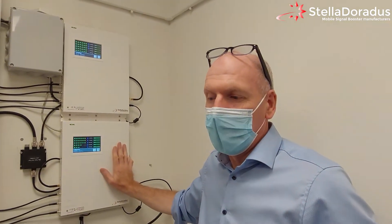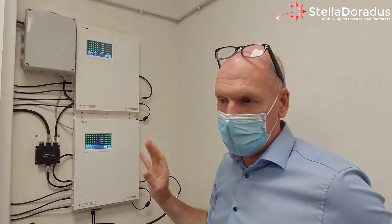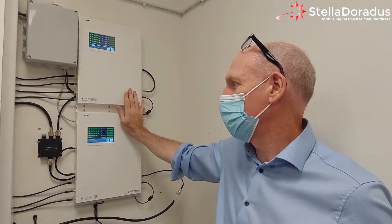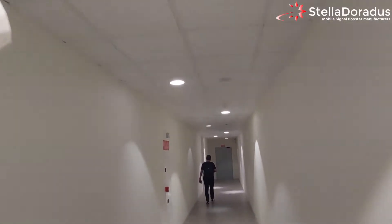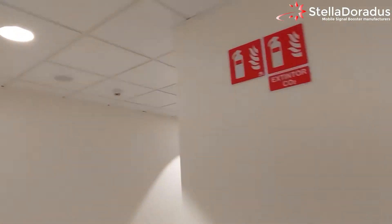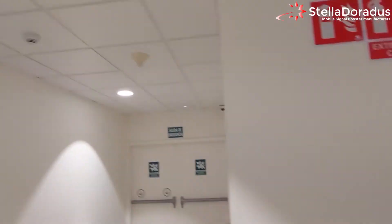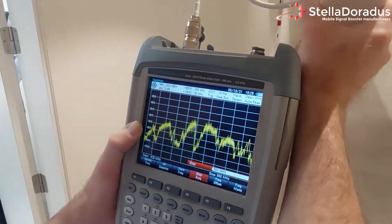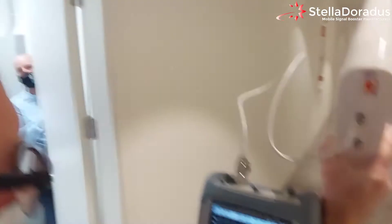What I want to show you is what the system does. Outside of this corridor here there is no signal unless we have the system switched on. There's one of the antennas here you can see in the ceiling, and there's another antenna here behind me. The equipment is inside this office. Here's the signal with the system turned on, and now we're going to turn the system off.